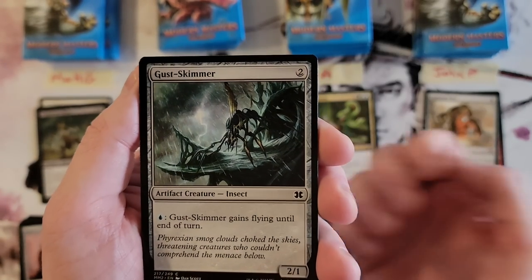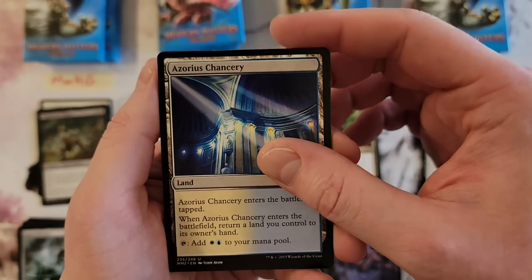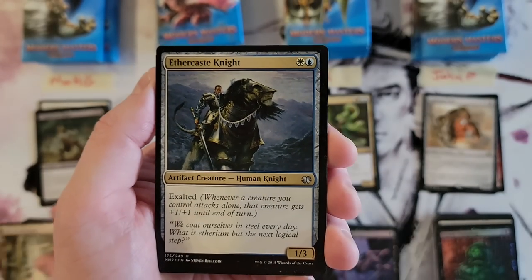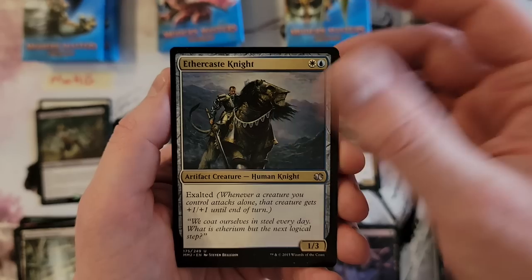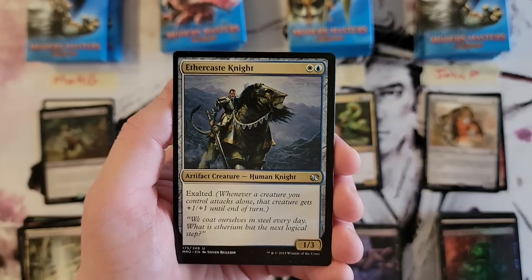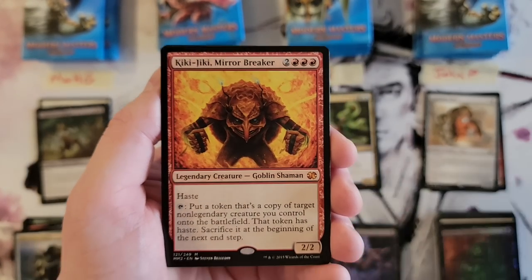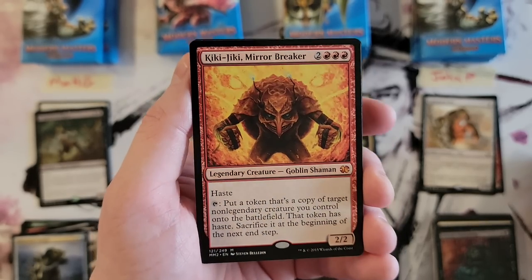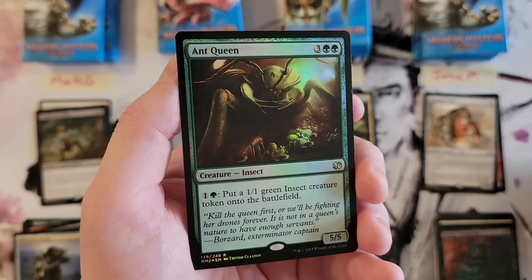Relic, Gust Skimmer, Azorius Chancery, and Celestial Sanctuary — getting all those bounce lands. Eiter Cast Knight, okay. Kiki-Jiki! All right, there's our second mythic of the box. And you got a foil rare — Ant Queen. I hope that's not the only foil rare in the box, but it might be.